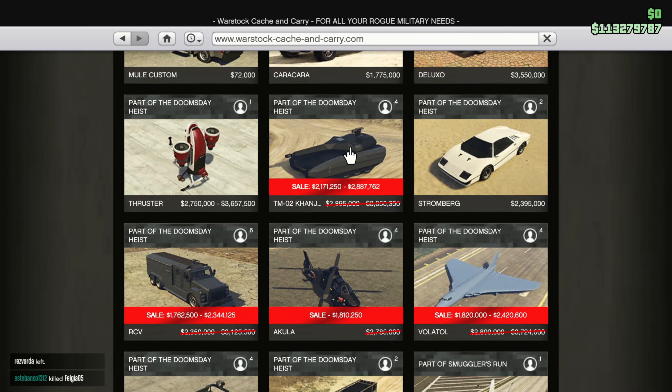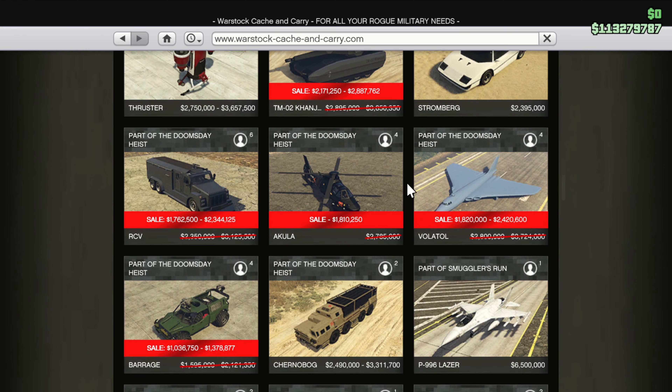Hey GTA chums, there is a lot of discounts on Warstock right now after the drought we've had. The Kalanji Tank is great, the Akula is discounted at 1.8 million, and I assume we've got the discount on that one. The Barrage is also decent at 1 to 1.4 million - that might be the better discount for land vehicles because it is good fun. But we're going to look at the Akula today.